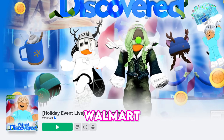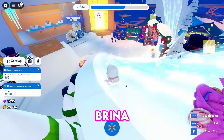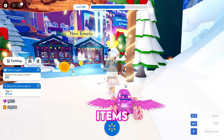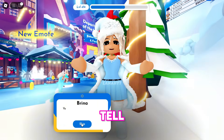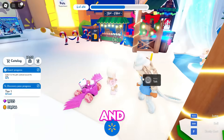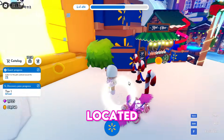Join the Walmart Discovered game. Once you're in the game, slide down and find Brina. Talk to her to begin the quest to get three free UGC items. Select "Yes, I love giving gifts" to begin the quest. She will tell you she cannot find the materials she needs to make gifts, so we should find them and bring them to her. Follow me as I show you where each material is located.